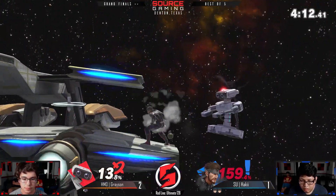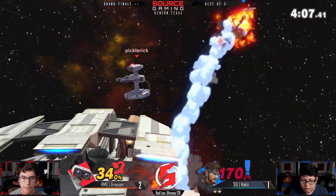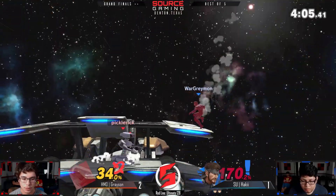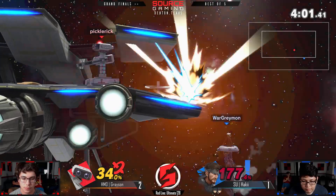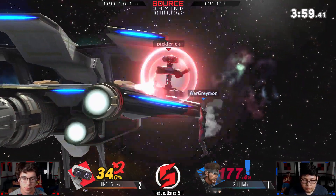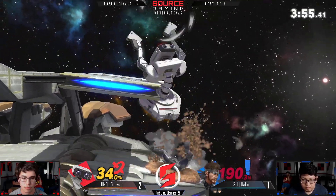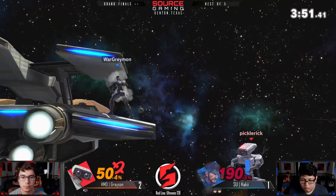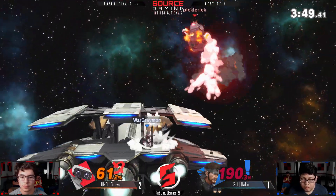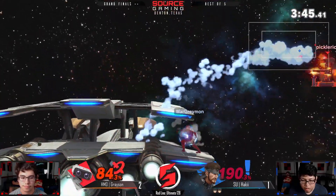Still looking close to even — but that's scary because the longer Haki is alive the more damage he racks up with stray grenades and explosions. He's going for the up-throw — no, he goes for the down-throw. Up-throw might have taken that stock. I'm wondering if he mashed on purpose to mix up the throw option, because mash mix-ups are huge in this game with so many burying moves.